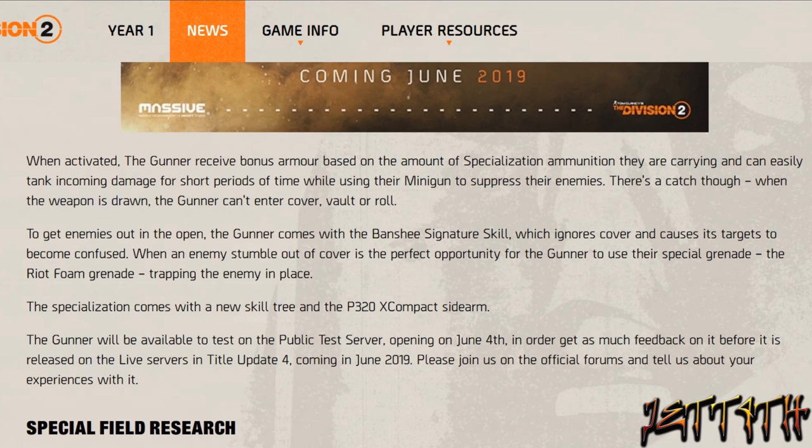There's a catch though: when the weapon is drawn, the Gunner can't enter cover, vault, or roll. To get enemies in the open, the Gunner comes with the Banshee Signature Skill, which ignores cover and causes its targets to become confused. When an enemy stumbles out of cover, it's the perfect opportunity for the Gunner to use their special grenade, the Riot Foam Grenade, wrapping enemies in place.